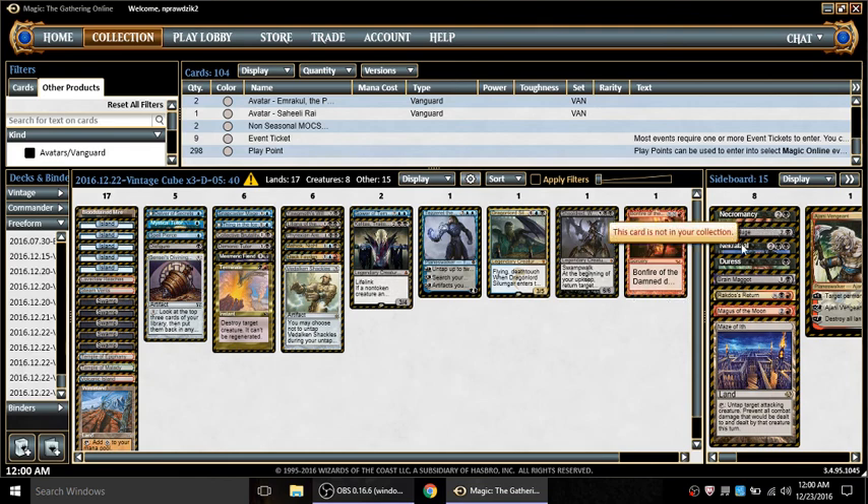Occasionally I would sideboard in Necrotol if I needed more removal, Duress and Maggot and Rakdos if they were playing some kind of combo or control. Necromancy I sideboard in if they're playing Reanimator or if they just have a lot of big targets, or if they're playing a lot of discard against me where I can probably use Necromancy to recover.